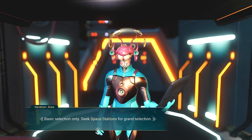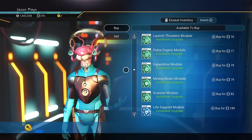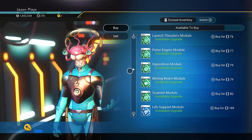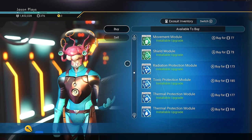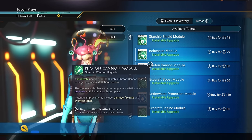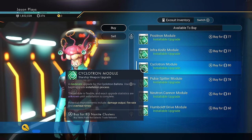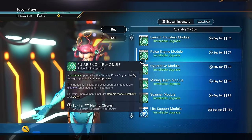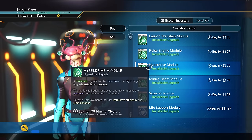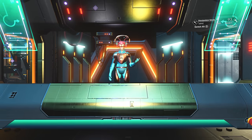Basic selection only — seek space stations for a grand selection. He will only have B and C level upgrades, just the really basics. But the benefit is he has every upgrade you can imagine — not just suit upgrades, but ship upgrades, exocraft upgrades, multi-tool upgrades. They're not the best, but if you're really hurting for upgrades, go for it. We will be using this later as an exploit rather than actually using the upgrade.